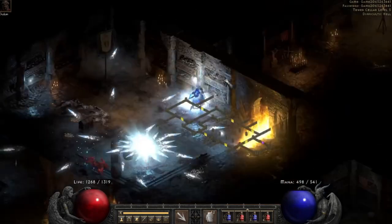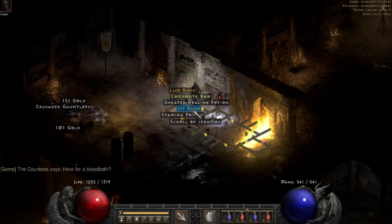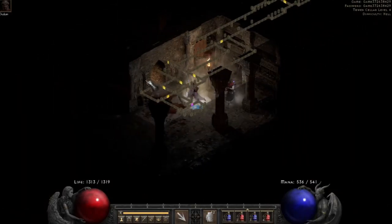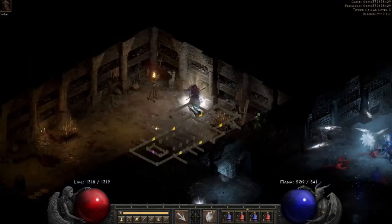On the second run we got very lucky — I hope this happens at the beginning of the season as well — we got ourselves a nice little Ist rune. I love getting the Lum runes just to cube up into some Lums, which we're going to need for Treacheries at the beginning of next season.